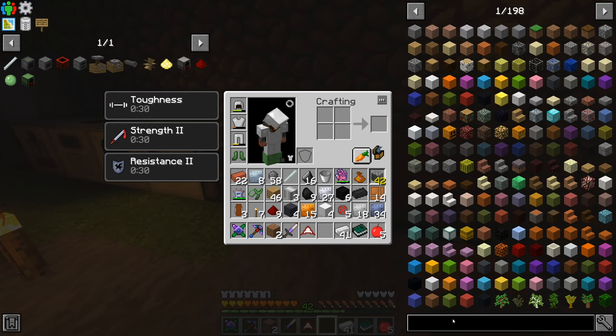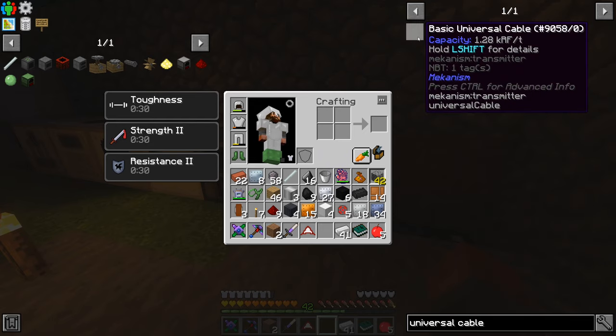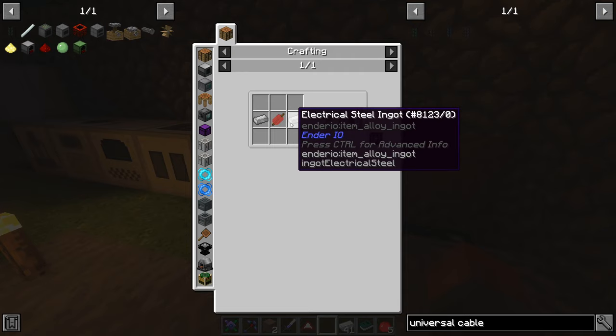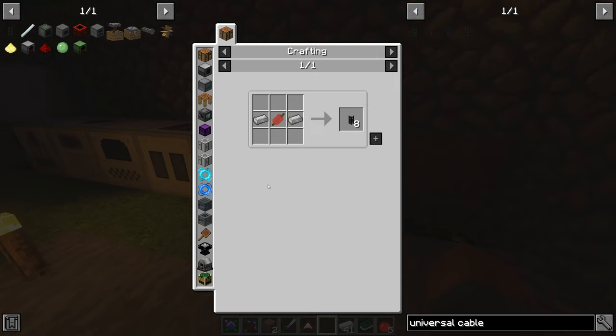The electrical steel is going to be good because we're able to use it for a number of different purposes without getting to Ender IO. I thought we were going to need to get into Ender IO, which is a later mod — nope, we can get it before that point. In addition to that, for universal cable, we also want redstone iron wiring.